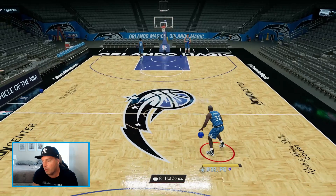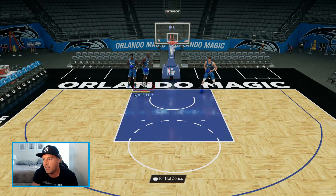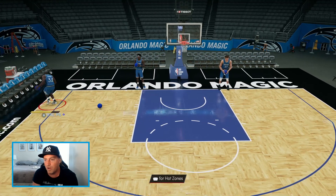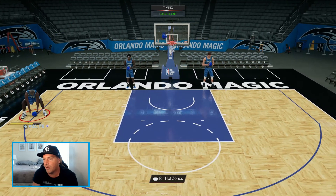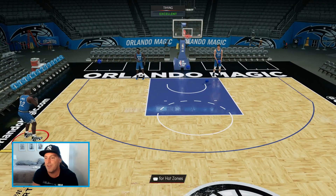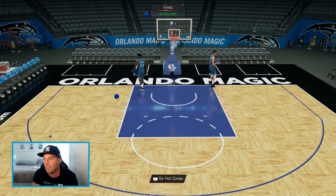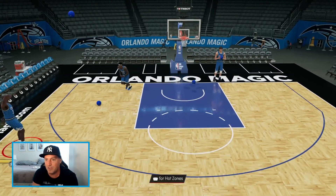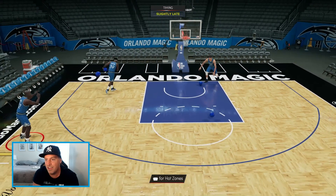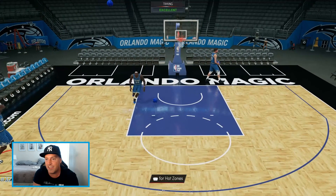He does have some good dribble moves — he's got the Scottie Pippen behind the back so you can get flashy. To make this even more fun, we have end game Magic Johnson running the two, so our smallest person on the team is going to be 6'9. It's going to be beautiful, folks. Won't you join me on this journey? Did I make a big mistake wasting all my badges putting them on Shaq as point guard? Probably. But there's only one way to find out.